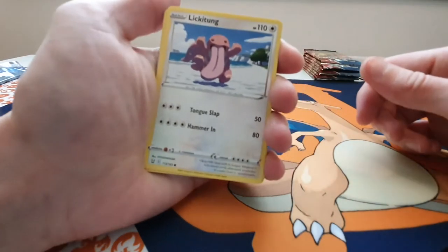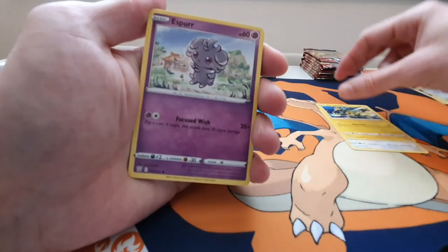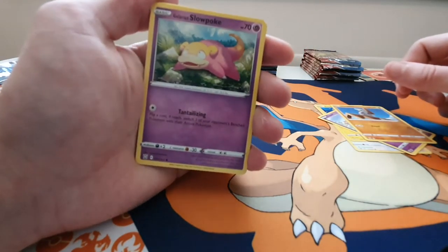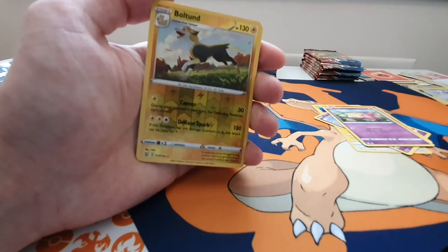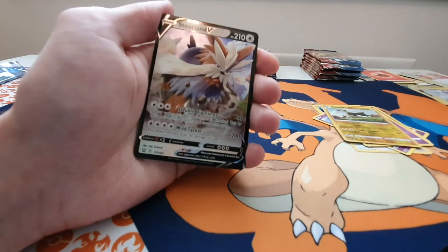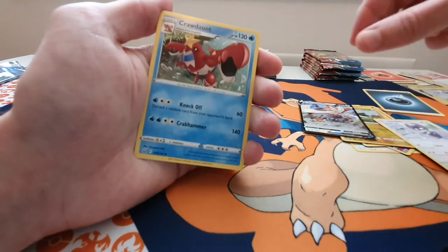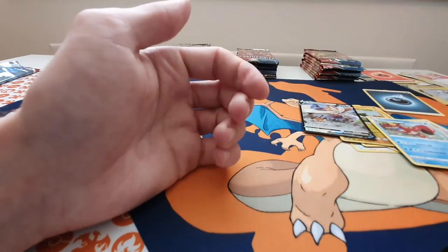We've got a Lickitung, Electabuzz, and Espurr, a Timburr building a house again, a Galarian Slowpoke, a Reverse Holo Boltund, and a Stoutland V. Energy, an Indeedee, a Crodont, and the Tower of Waters Rapid Strike.